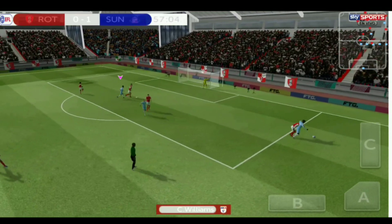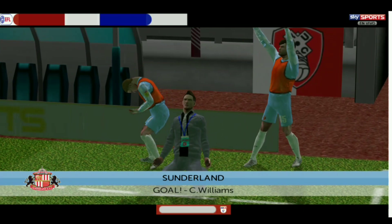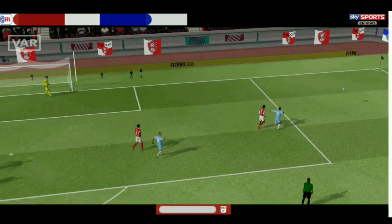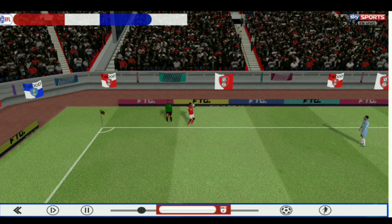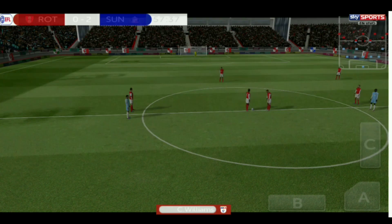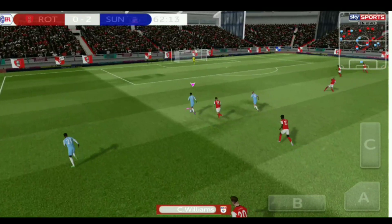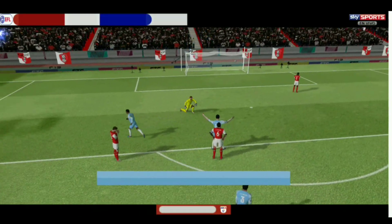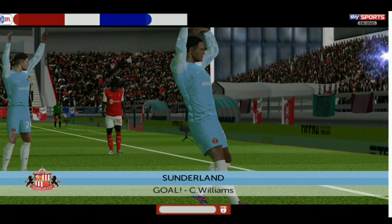We win possession back and they cross it into the box for me — I get my head on it and we score! Obviously not missing from there. The cross into the box was just perfect and we got our head on it. We've scored our first goal. Then I'm in so much space, running toward goal, and I go for a shot — another goal for Carlos Williams! We're on the scoresheet for the second time.